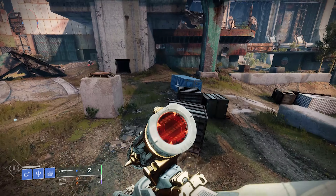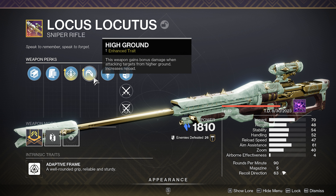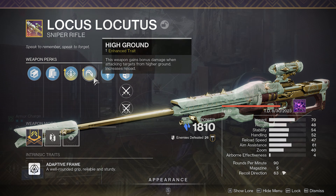You don't have to be that high at all. Stay with me — it's excellent for this week's GM. High Ground: this weapon gains bonus damage when attacking targets from higher ground. The enhanced version just gives you increased reload speed. It's a 20% damage increase as long as you're 0.5 metres above something.